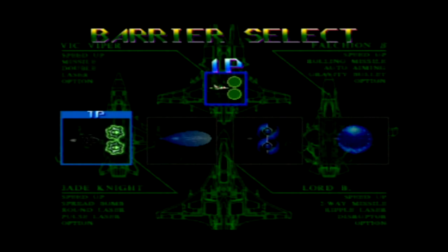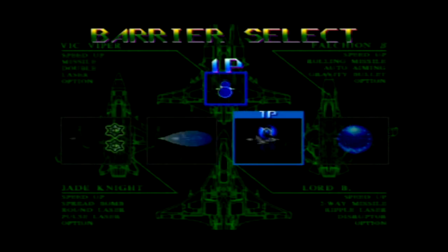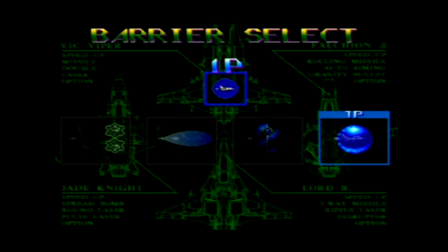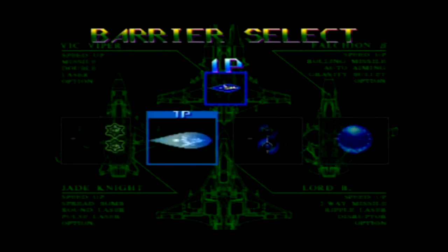Then we get to choose what kind of barrier we want. There's the front-facing shield, the force field which completely surrounds the ship, this new barrier which covers you from damage from the top and the bottom, and then this one which I believe is momentary invulnerability for three seconds. It could be useful in certain situations, but for my money, I'm going to go with the force field.